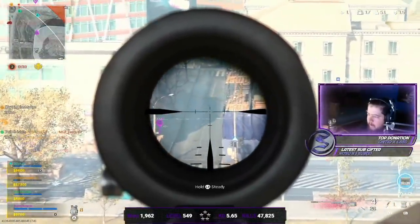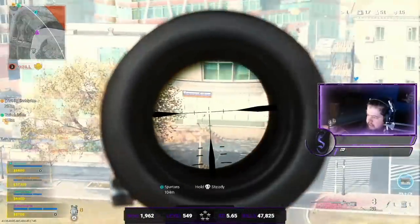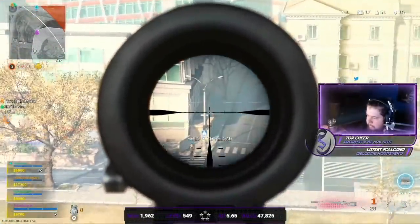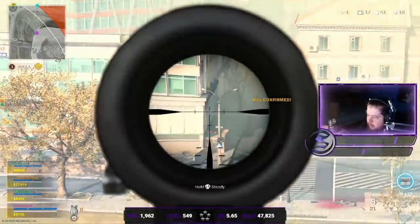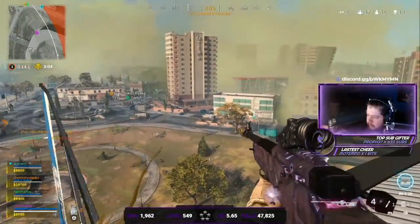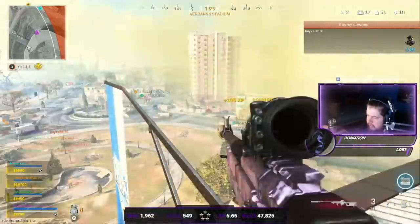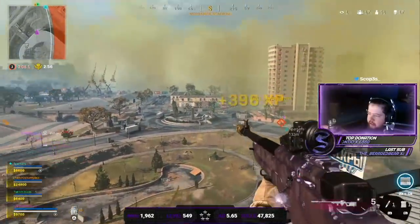Knocked one here. Knocked him right there, right in front of you, inside the building. Knocked another one on the outside. There's one more inside. He's going to be coming out the back — yeah, he's out the back. Got knocked again. We've just hit so many shots.